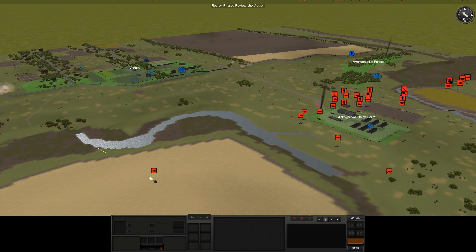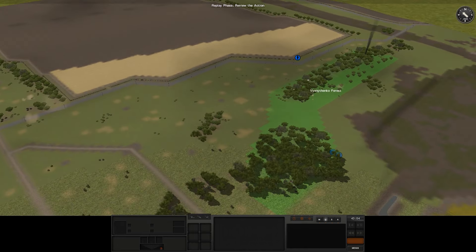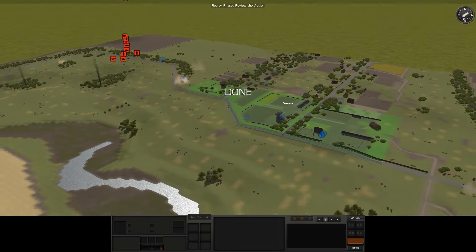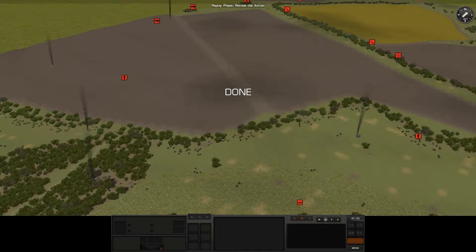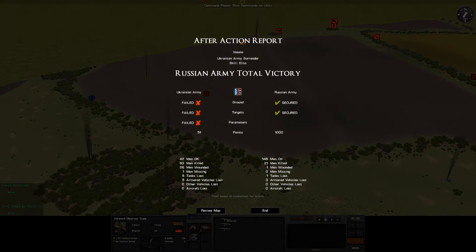What we need to do then is load these infantry squads back up into the BMPs. Fire's starting to rain down here — fantastic. We should be able to call in the mortars actually now. We won!